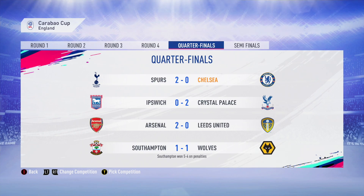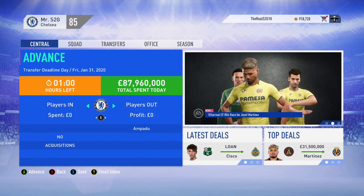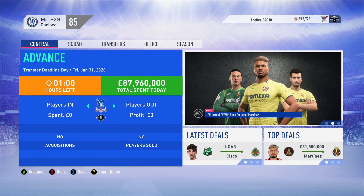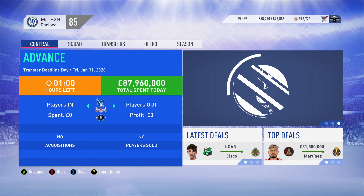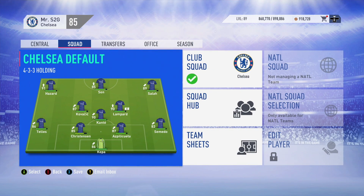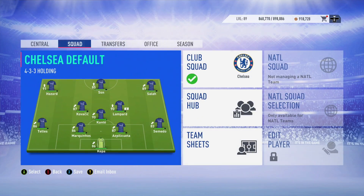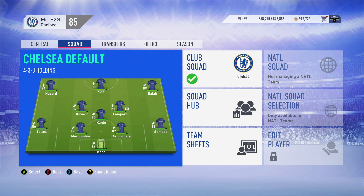We got knocked out of the Carabao Cup by Spurs 2-0 - that's disappointing. The transfer window is coming to a close and the only move we've made is loaning out Ampadu to give him some experience. The team we have right now is unbelievably good - there's no reason to make any changes. I'm extremely happy with it. Let's now sim until the end of the season and see where we finish. Hopefully we can wrap up the rebuild by winning the Champions League as well as the Premier League - that'll be amazing.